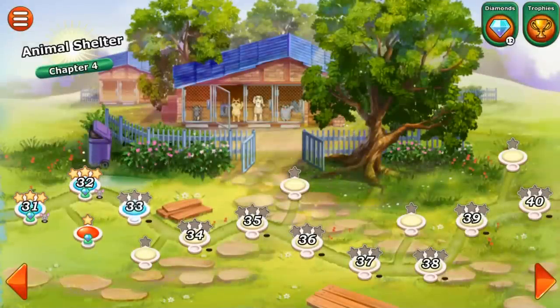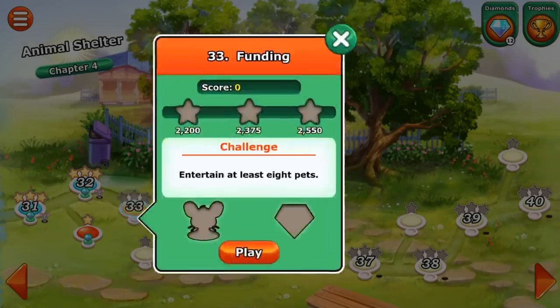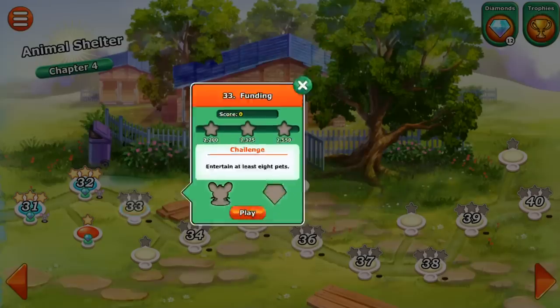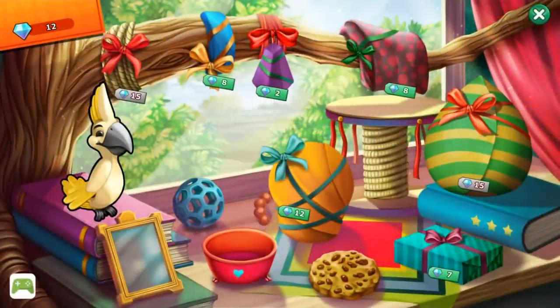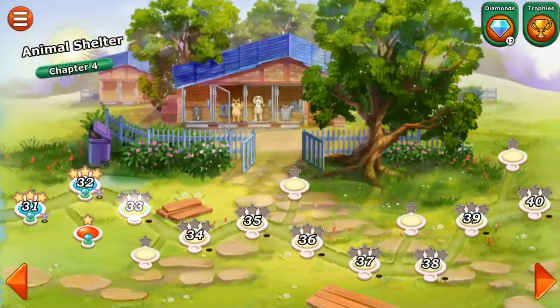Next time we come back, we will have a challenge level and we will be looking up some funding, trying to gather up funding to take care of the animal shelter. So I'm really looking forward to that. And we'll open up Newton's toy as soon as we begin next time too, because we have finally hit 12 diamonds. I'll see you guys next time — bye-bye!